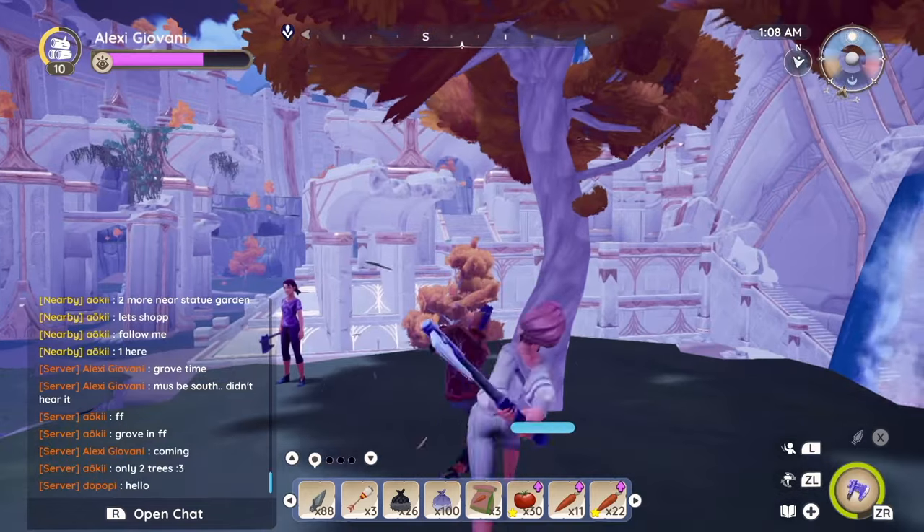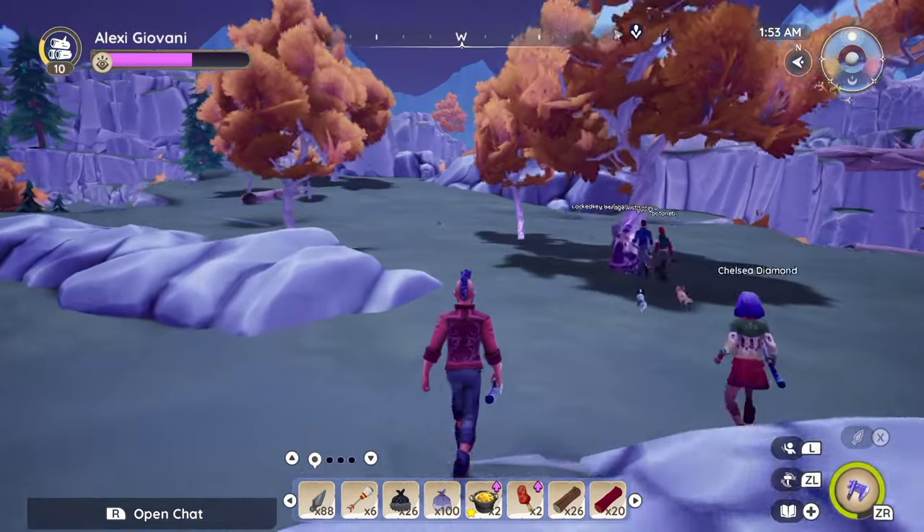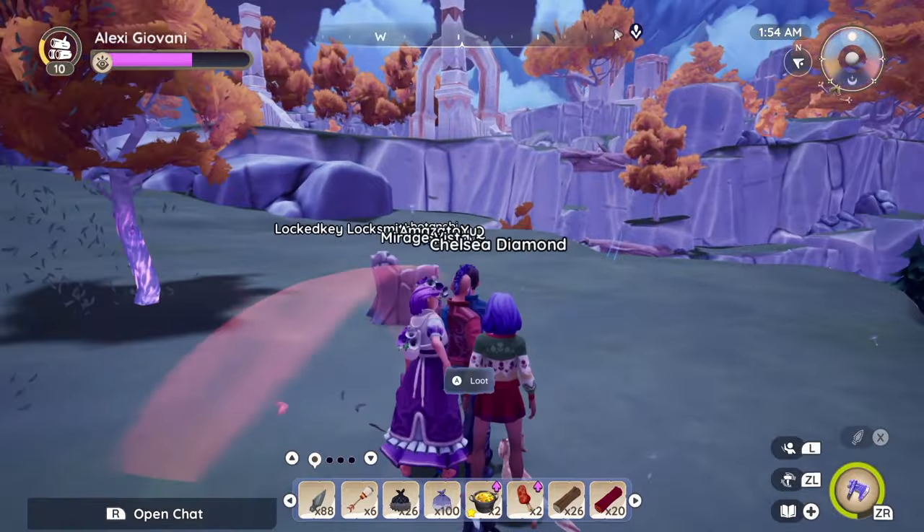Each grove location has a set number of trees of varying sizes, from just 2 — usually found in the flooded ruins — to up to 11, like this one at Pulsewater Plains.